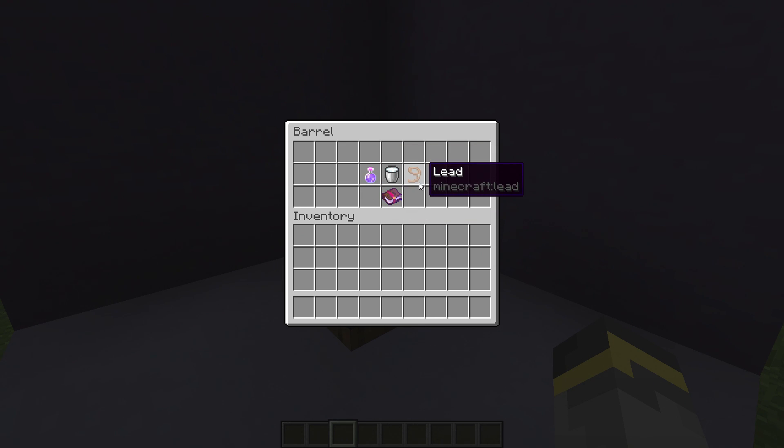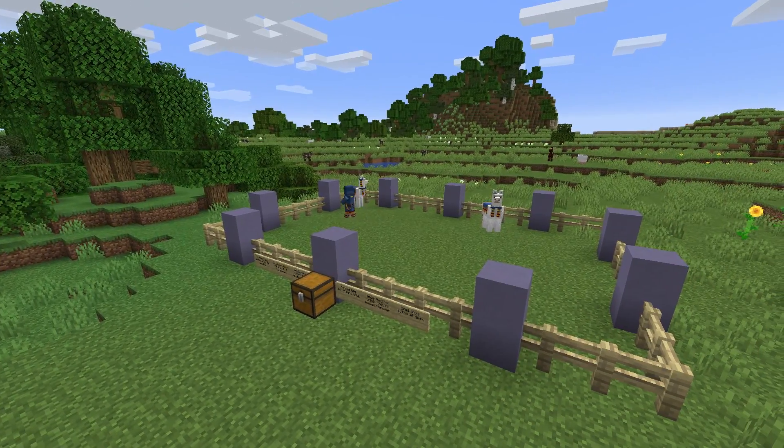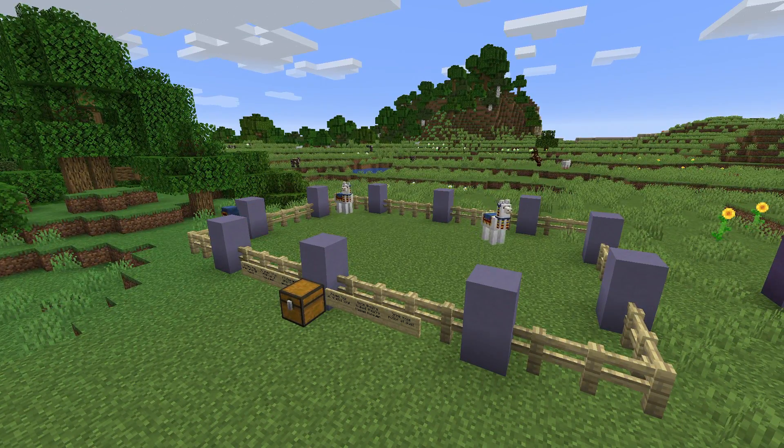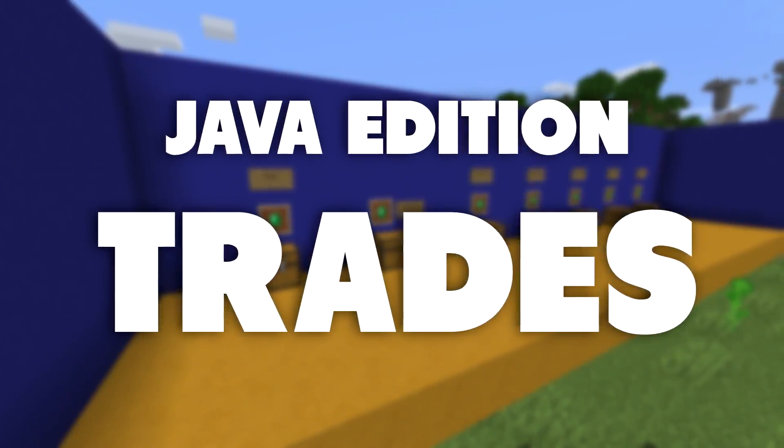A naturally spawned wandering trader and its llama set will have leads between them. If the player kills the wandering trader, or if the llamas go too far away from the trader, the leads will drop. So you can actually get some leads from these guys as well. That's about it for most of the unique mechanics and things to know about the wandering trader. Let's go ahead and talk about all of the potential trades.